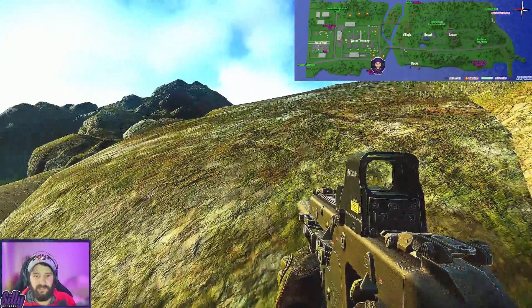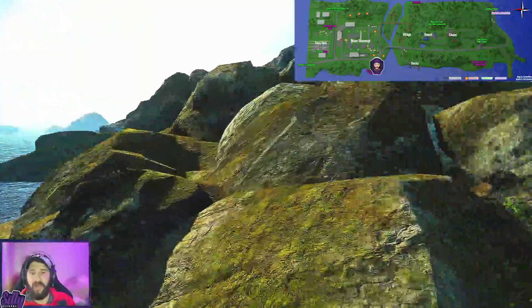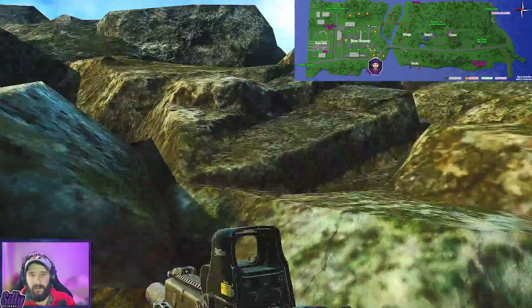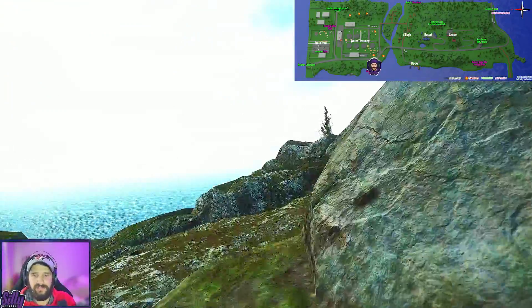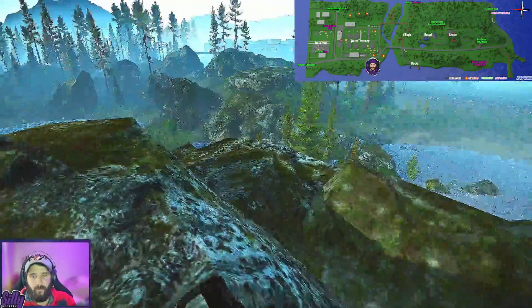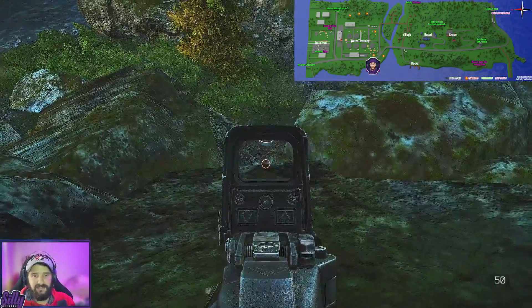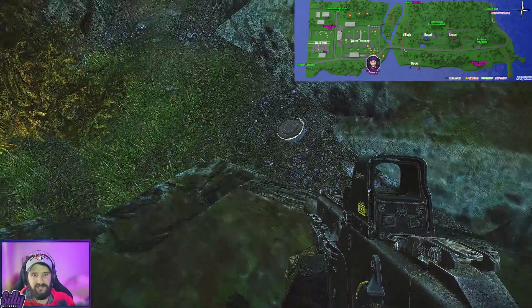Once we hit these rocks, it's safe to climb on top and do a little rock hopping along these peaks. We're going to stay on top of the rocks and look for a section of land with a bunch of trees. Here we are with that section of trees in between these two lakes, and our next stash is right there on the ground, just behind these trees.